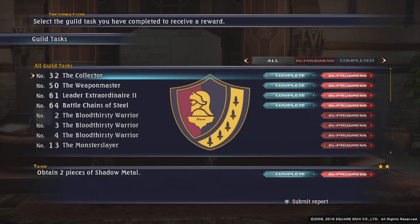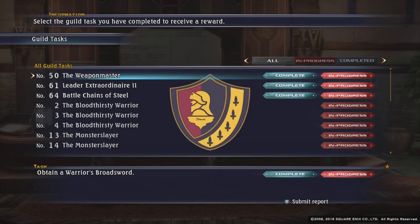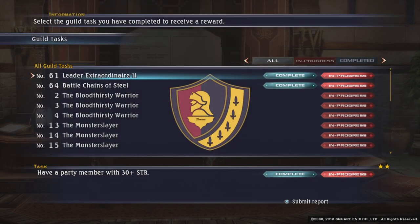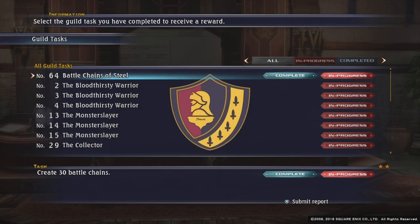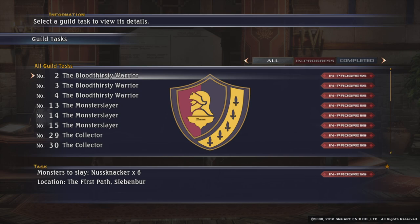We got the Shadow Metal in the last episode from the Catacombs where we went in and exited straight away. Nice bit of gold. There's the Warriors Broadsword from the soldier we've just hired — it saves you making it yourself. Rush can now use potions. We have 30 strength and a battle chain of 30. Some nice gold there.